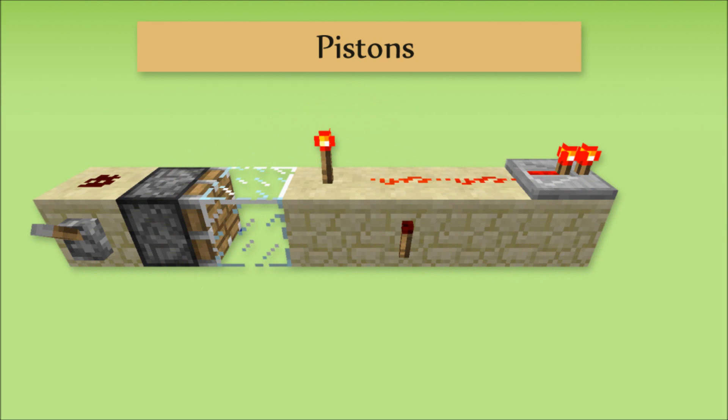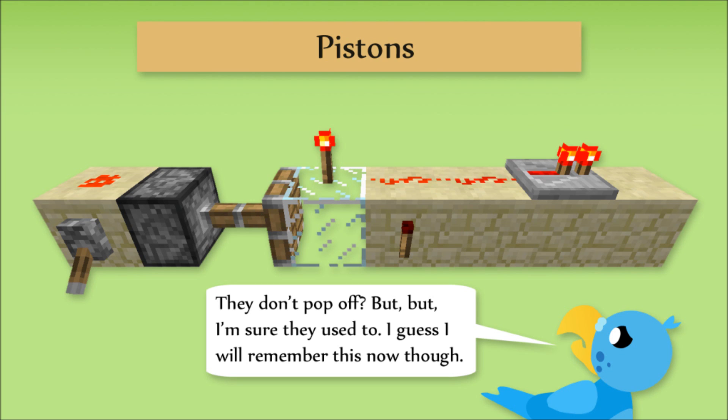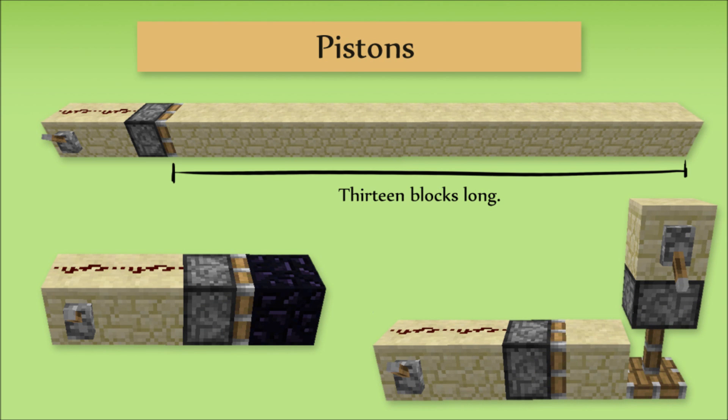And I almost forgot — a piston can push the blocks underneath other redstone devices and dust without them popping off, provided the new block they're standing on would normally support them. Pistons will never push more than 12 blocks at a time, and will never push adamantium or obsidian blocks. Pistons will also not push other pistons that are extended either.